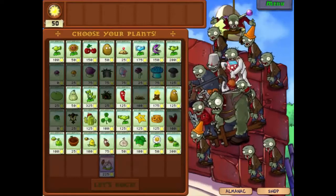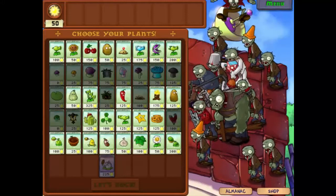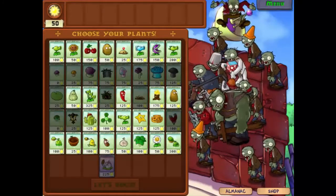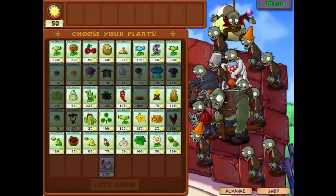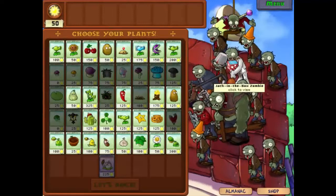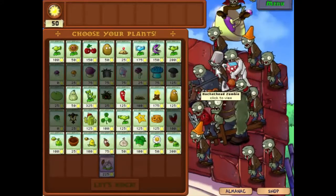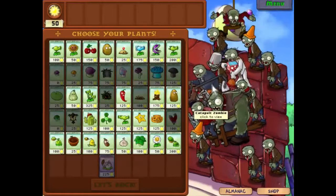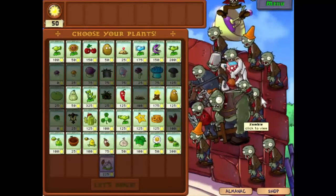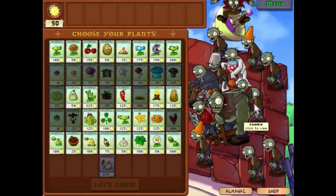Well hello everyone and welcome back to Plants vs. Zombies. We're on level 5-9 and they're throwing the kitchen sink at us this time. Just look at this lot — we have bungee zombies, jack-in-the-box zombies, bucket heads, catapult zombies, and gargantuars. Well, I imagine uncle Tom cobley's in there somewhere as well.